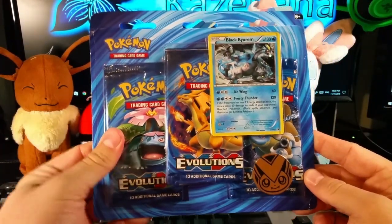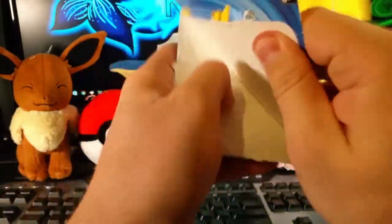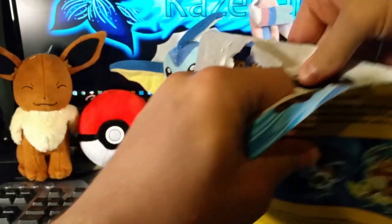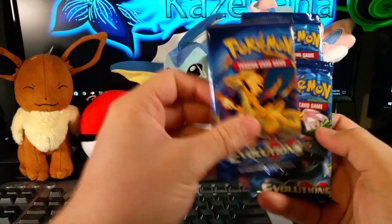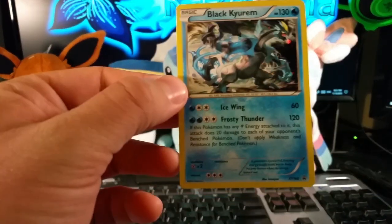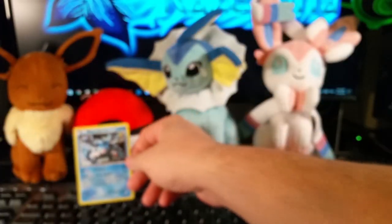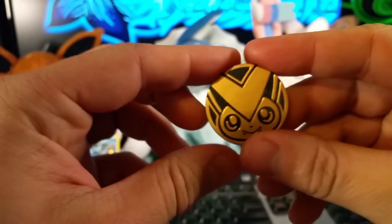For this one I got the black Kyurem blister — it's got the three Evolutions packs, the promo, and a little Victini coin. Let's get this thing open. We have a Mega Charizard, Mega Venusaur, and Mega Blastoise promo. That does not count towards the points, and here's the little coin.